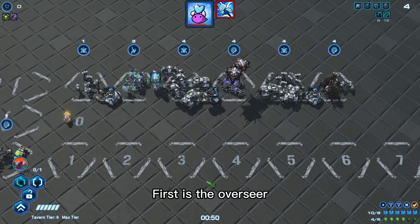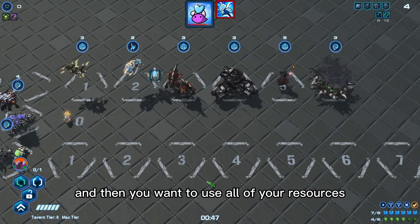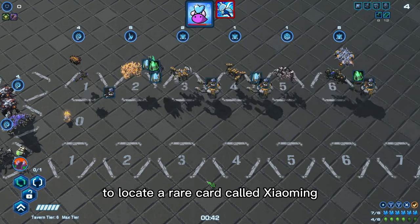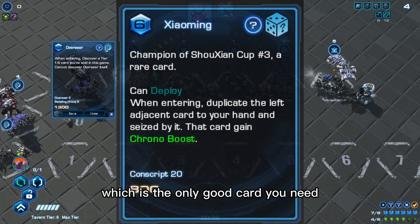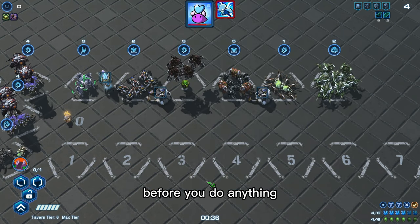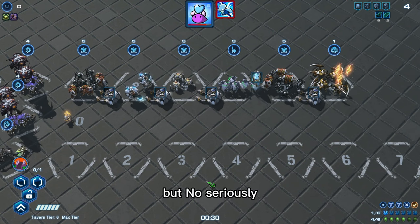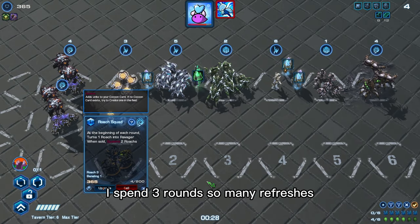First, get an Overseer — you only need one copy of it. Then use all of your resources to locate a rare card called Xiaoming, which is the only good card you need. Before you do anything, you must find these two cards.